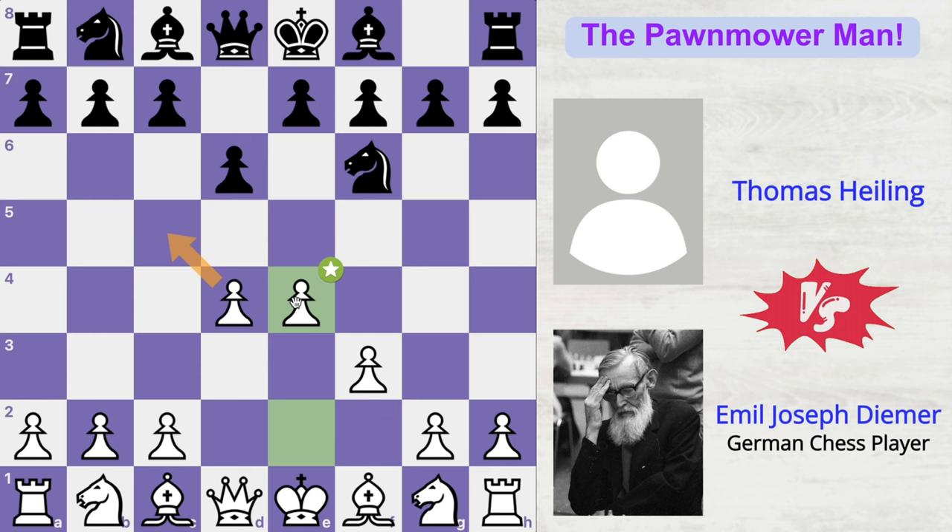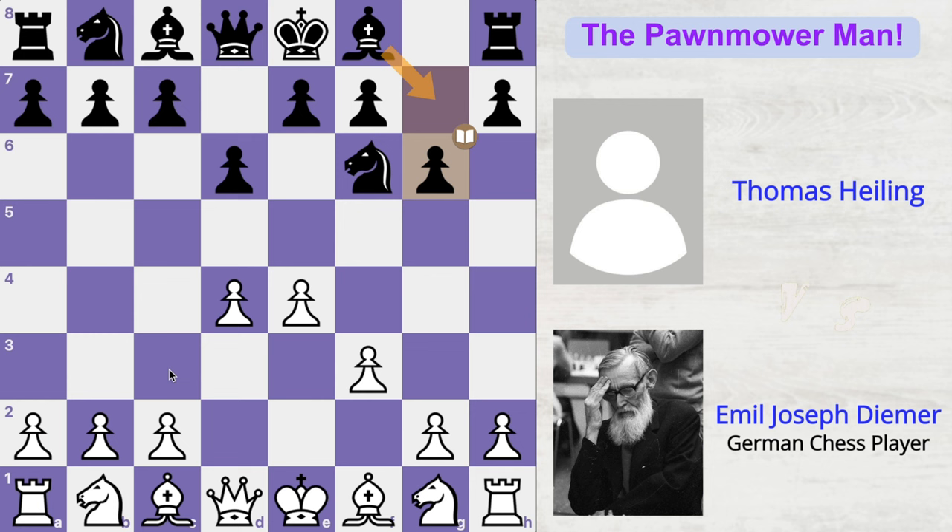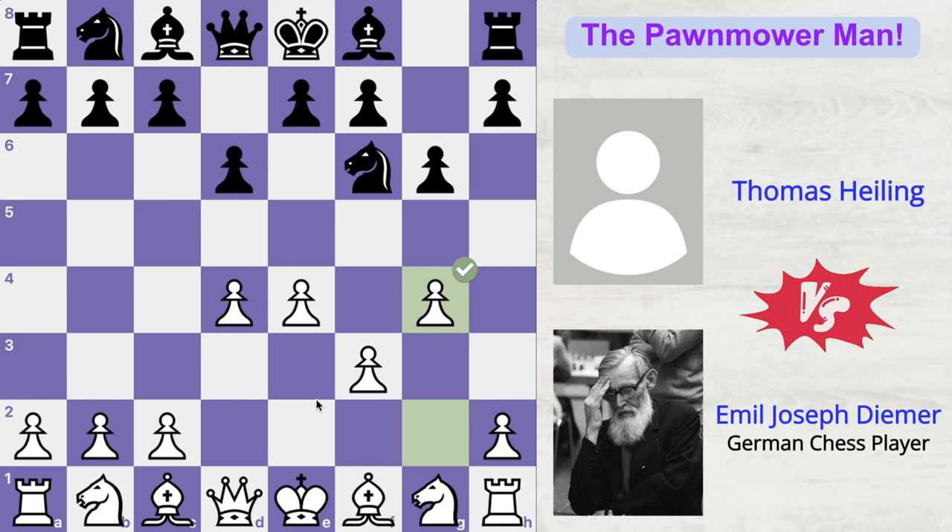g6 by the opponent, planning to fianchetto his dark-squared bishop, and now g4. His opponent is thinking that maybe Deemer will castle on the queenside, so that is why he is expanding his kingside pawns. But he decides to castle kingside anyway, so he plays bishop to g7.